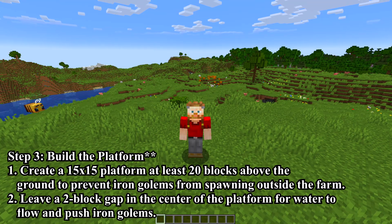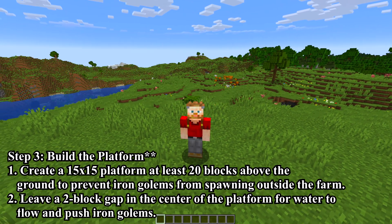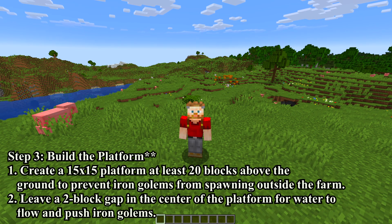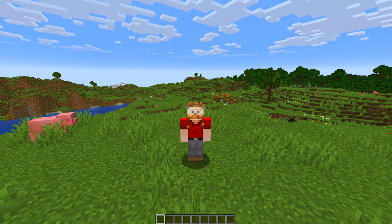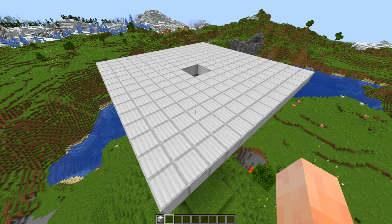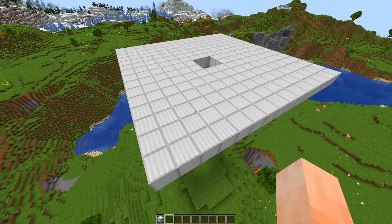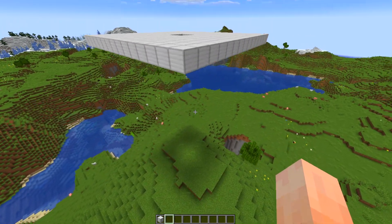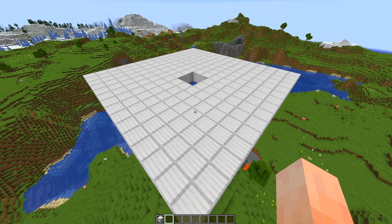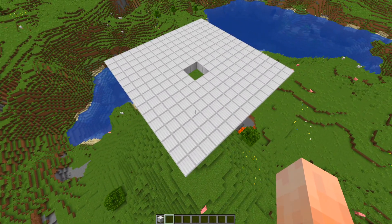Step 3: Build the platform. Create a 15x15 platform at least 20 blocks above the ground to prevent iron golems from spawning outside the farm, and leave a 2-block gap in the center for water to flow and push iron golems. It's not entirely clear how to put a 2-block gap in the middle of a 15x15 platform, so it'll be placed somewhere near the middle. Checks: 15x15 platform — check; at least 20 blocks above the ground — check; 2-block gap near the center — check, though it is slightly off-center.